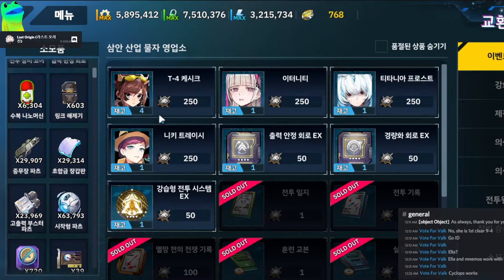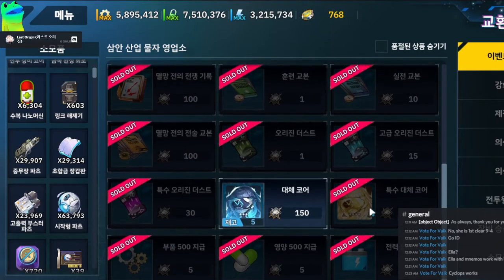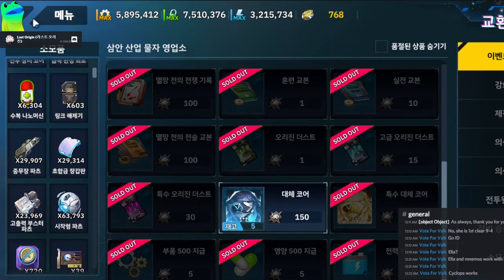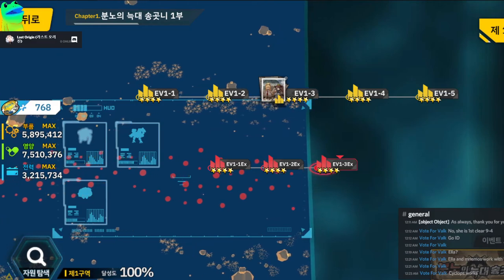For the exchange, you need to buy Eternity and Titania. One Casick is useful — these units are somewhat underwhelming but you'll use them frequently so you should buy them. You can use exchange items to level units, use them for core linking, and the rest are just resources. I'll see you sheeples later once Chapter 2 comes out.